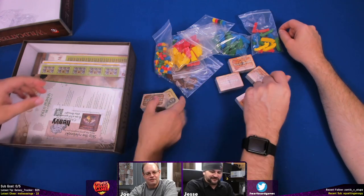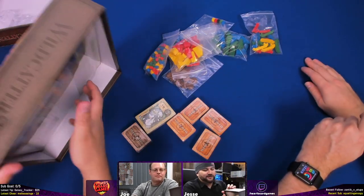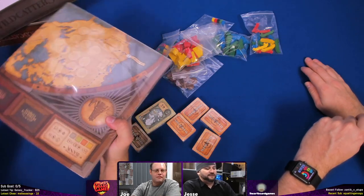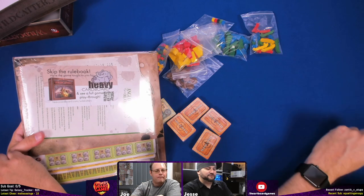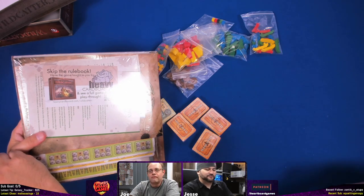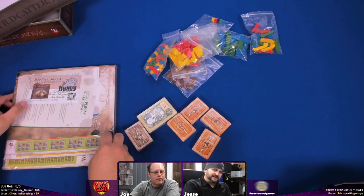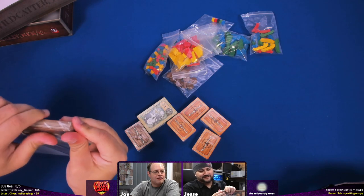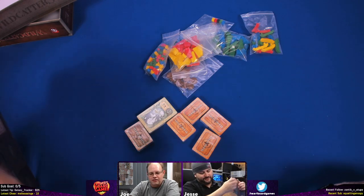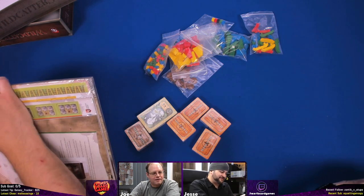More cards — we'll look at those later, so just keep them separate. Oh, it looks like we have a heavy cardboard promo here. They did not sponsor this but they somehow got their promo in — skip the rulebook and have the game taught to you by Heavy Cardboard. So don't do that now, wait for the unboxing. And they made sure to seal this really well — they did shrink wrap everything.